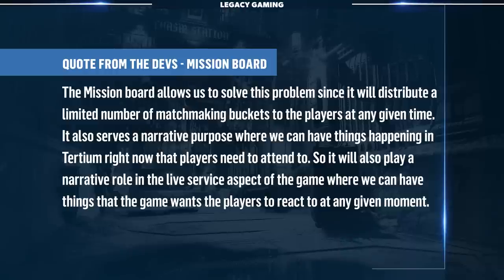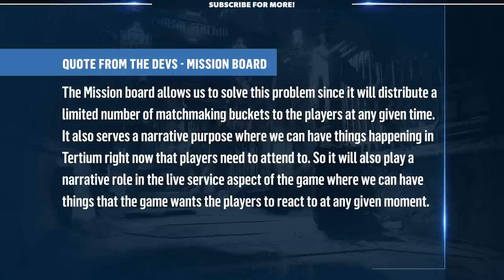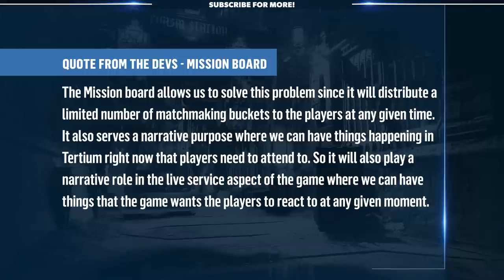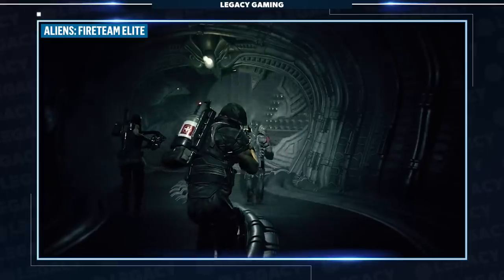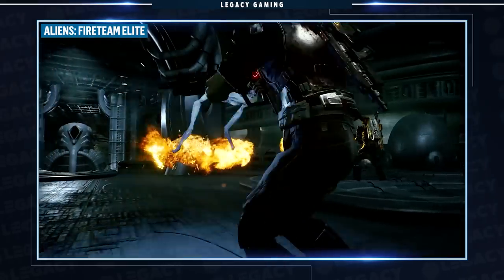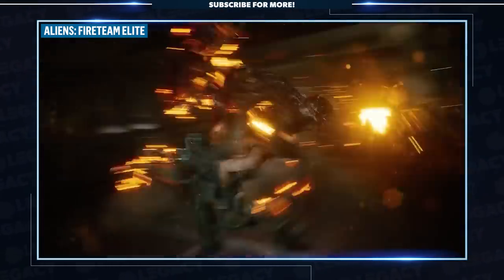The Mission Board also serves a narrative purpose, where things happening in Tertium right now require players to attend to them. So there's a narrative function in the live service aspect of the game, where the game can have things it wants players to react to at any given moment. This plays right into the game's central idea that co-op is king, and helps offset complications that could arise with matchmaking if you give players control over every variable, as they did in Vermintide 2.